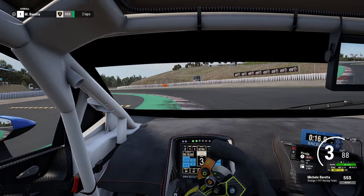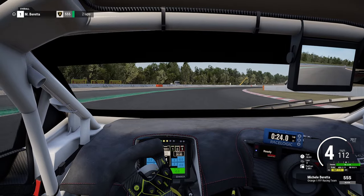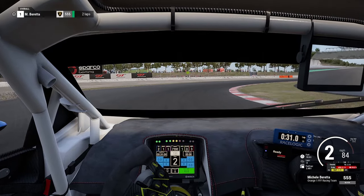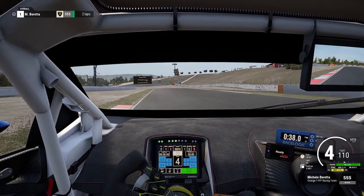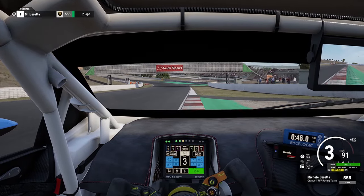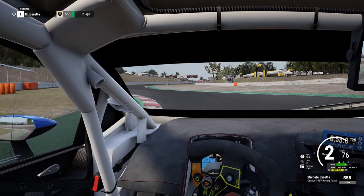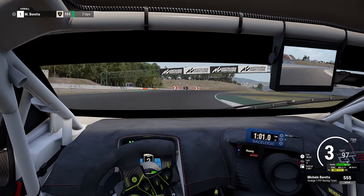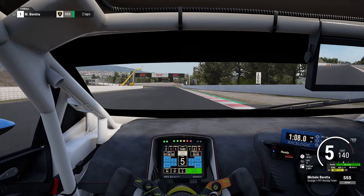It's fairly nice and stable through there, but you're going to start to see more and more corrections, especially under braking, because I'm braking pretty much as late as I can without overshooting the corner. I'm trying to correct the car on the way in to keep the front end stable. You see little flinches as we try to keep the nose nice into the corner. As soon as we feel the car hit the apex, we're straight back on the throttle.